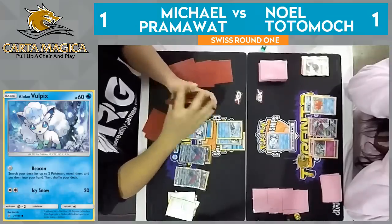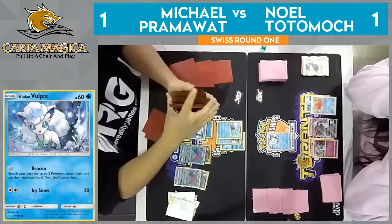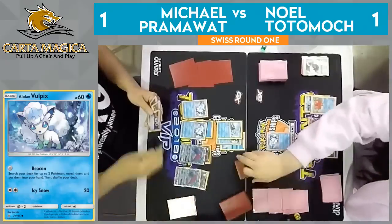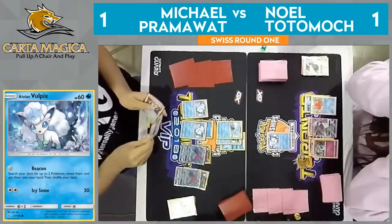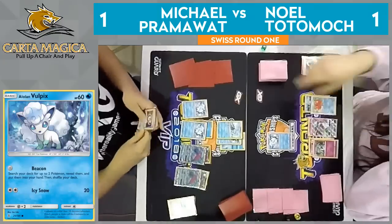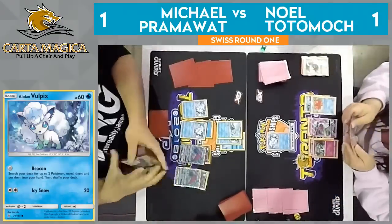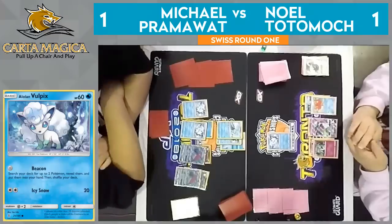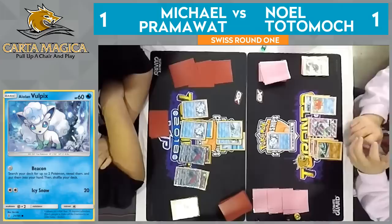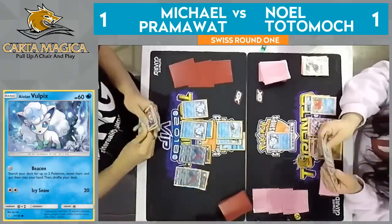Noel, in order to take a knockout on this turn, would need a lot — he would need Secret Spring or Floatstone to move the active. I'm not sure that he plays Floatstone. Plus a Double Colorless Energy and a Gallade — which we know he has the Gallade, but he's down to one Double Colorless Energy. So just a pass from Pramawatt. With the third DCE in hand for Noel — looks like Noel does have that option. If he has a Fairy, he can retreat this active, and if he plays a Supporter, he can use Sensitive Blade and take a knockout here on the Ninetales.